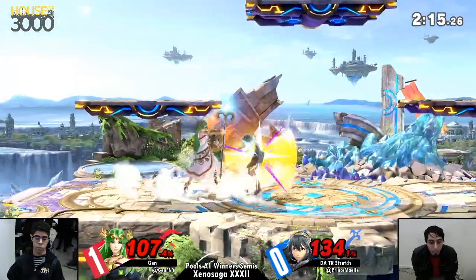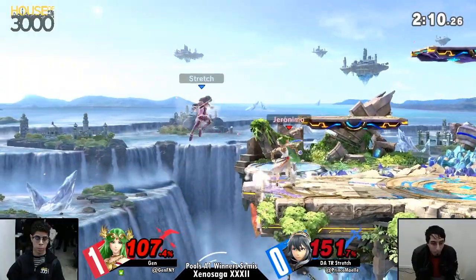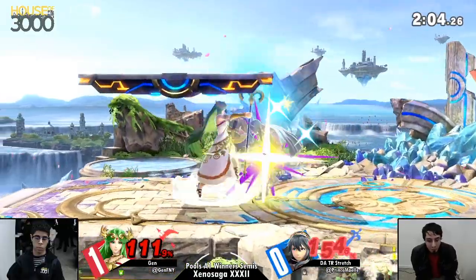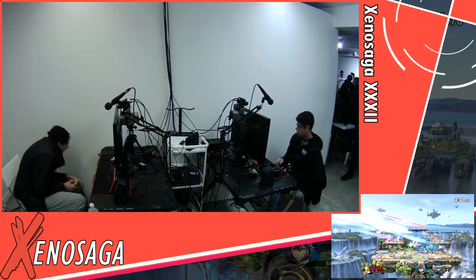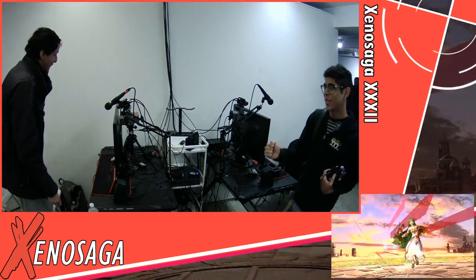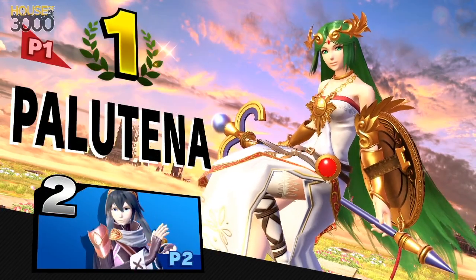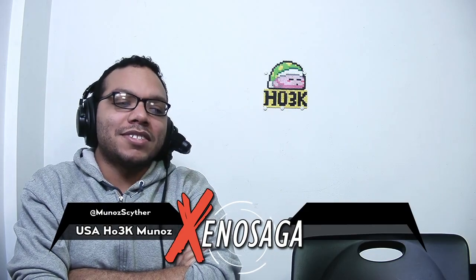Very explosive dash attack — could take the stock here. Back throw. Good DI, early recovery just to avoid getting hit by whatever. Scrambly right there, just gonna kill. Quite unfortunate right there for Stredge but Jen takes it. Solid fundamentals and back throw — when in doubt, rely on your throw kills. Good stuff from both players, very entertaining set.